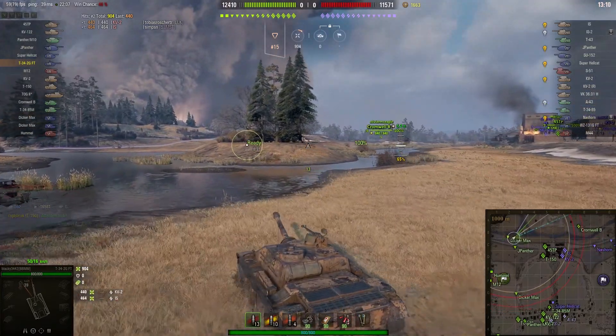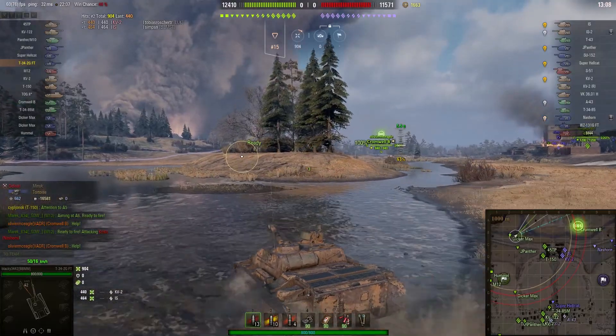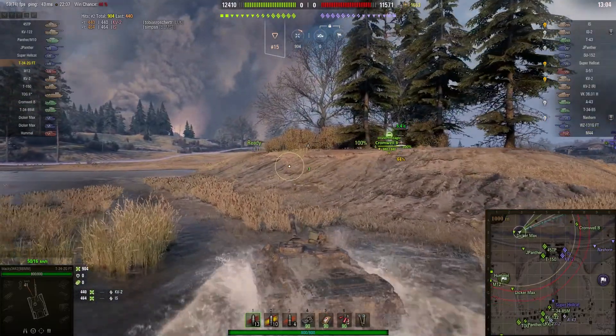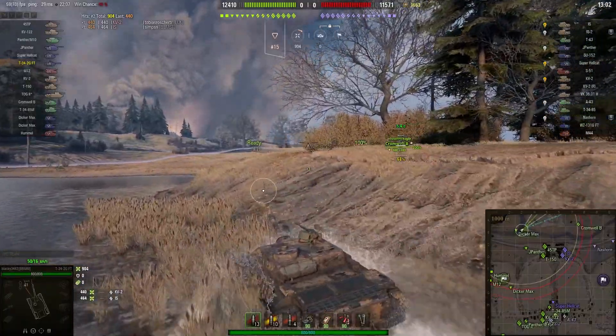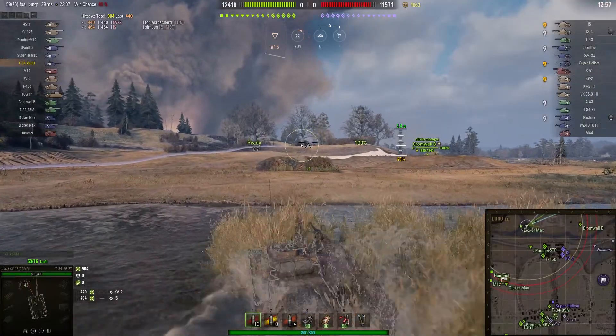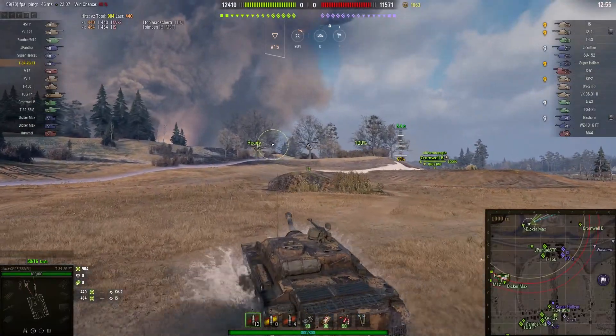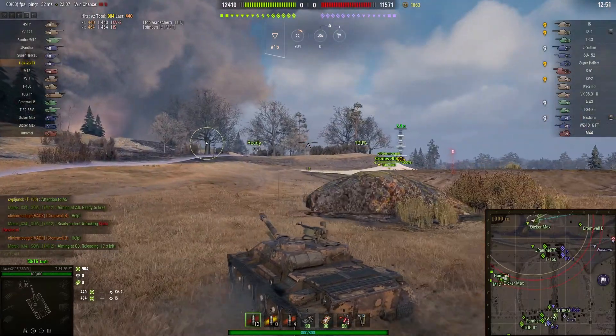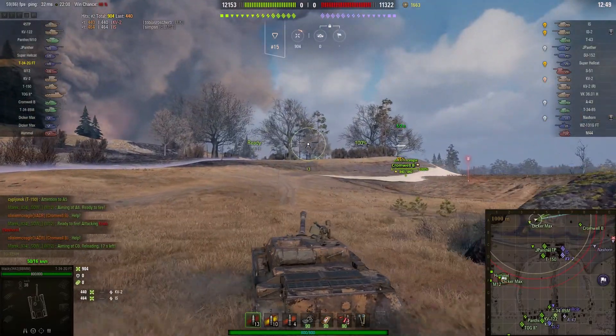I think that's persuaded Black E that it's time to actually move and take over the North Forest — that little copse up at the top of the map. Because if you control that, you can control what the enemy does in the centre. They can't go through the factory if somebody's in that wood, because they'll literally get torn to shreds.